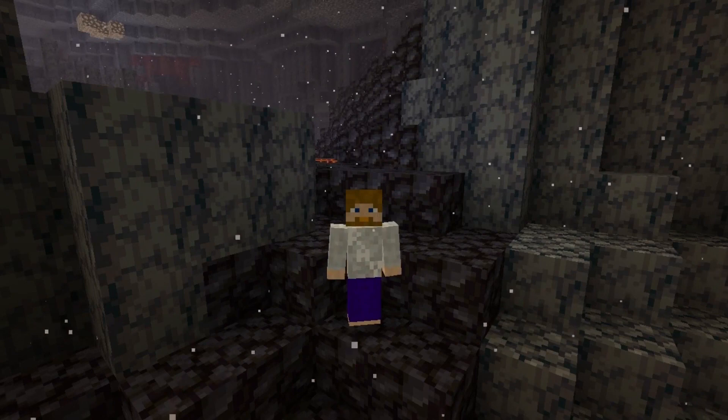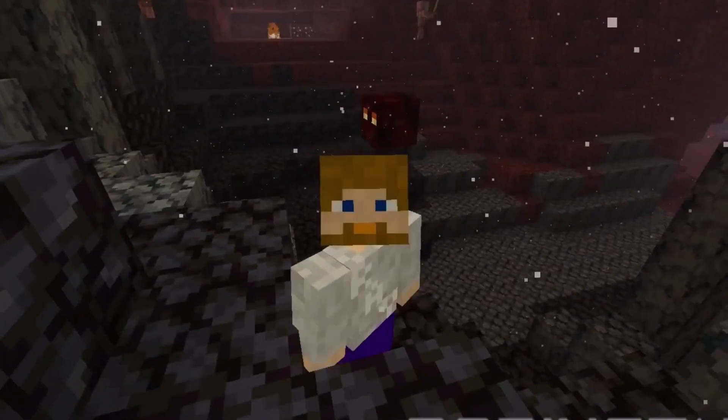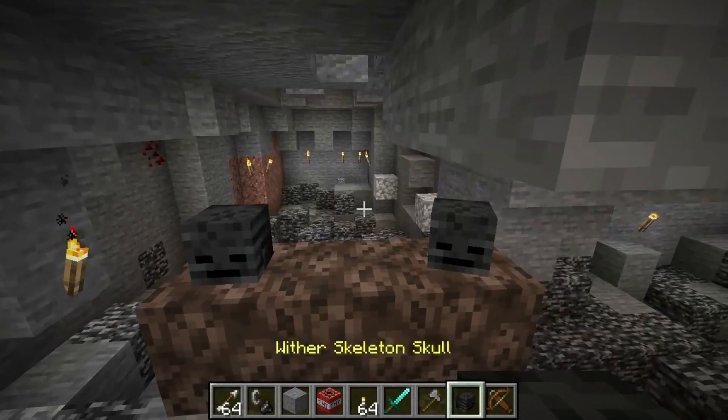Number 10: Nether Star. Obtained by defeating a Wither — a type of mob that floats and shoots explosive skulls at players. You first have to summon the Wither, then defeat it, which is not an easy task. The Nether Star can be used to craft beacons.